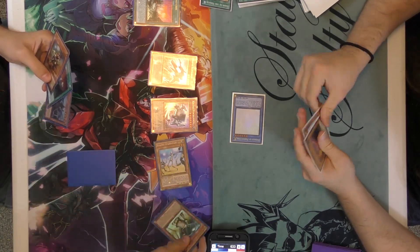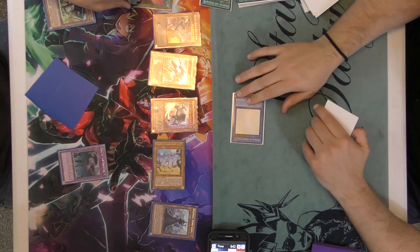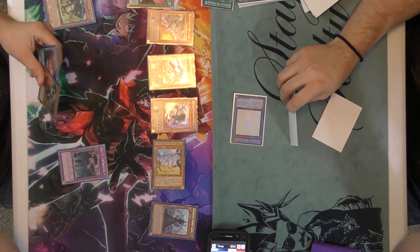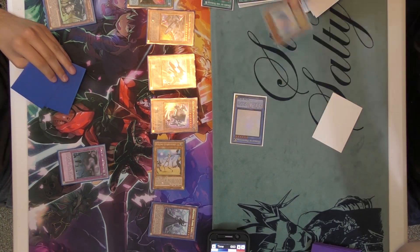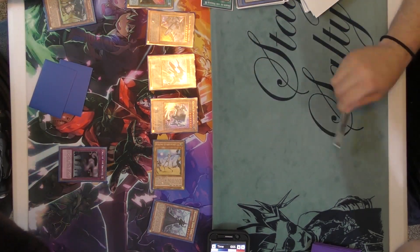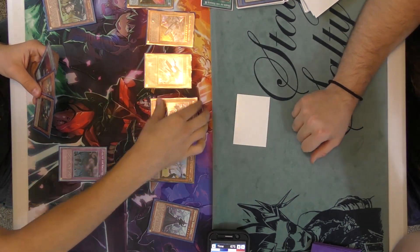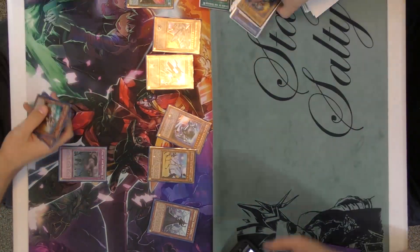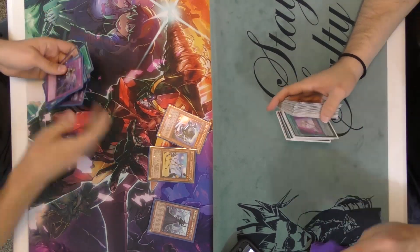In the standby phase, he gets out the Dark Lady - the Wicked Witch, whatever she is. She negates an effect. I just have a Garnet set. Brick City - I did not open up the best. He played around all of my negations like a boss.